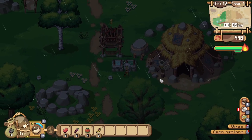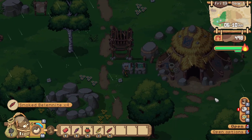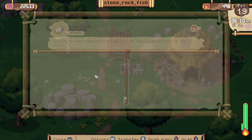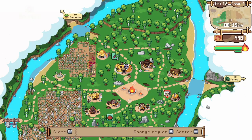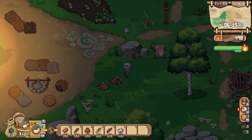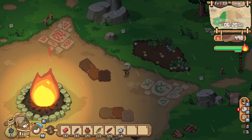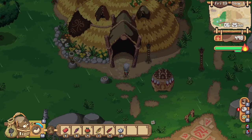We can increase the power of our accessories using gold or silver — come see me if you want to upgrade any of them. I do have some silver so I can take that out. Vok, where are you at? Interesting — Vok doesn't meditate in the rain.